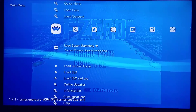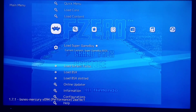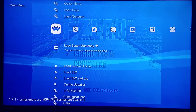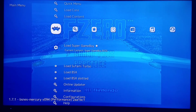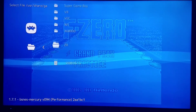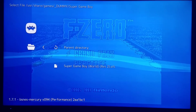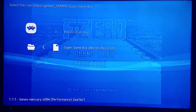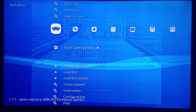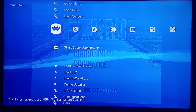Let's do a test — we'll do Blaster Master: Enemy Below as our first test game. Now that I have that loaded, it's going to say 'Load Super Game Boy.' I'm going to the dummy folder again and I have the cartridge extracted here: Super Game Boy World Revision 2 SFC.